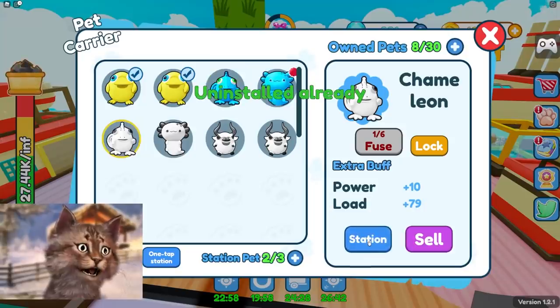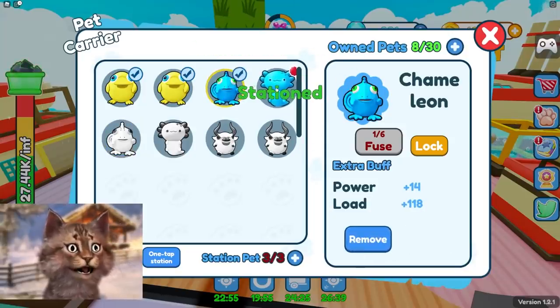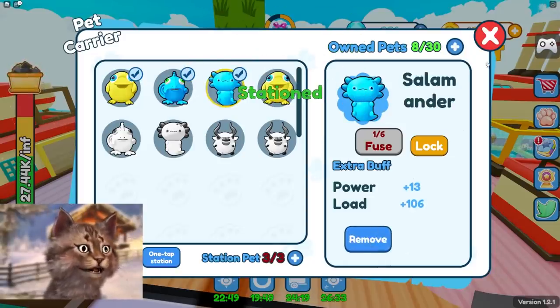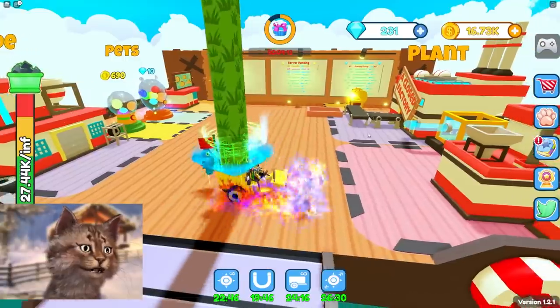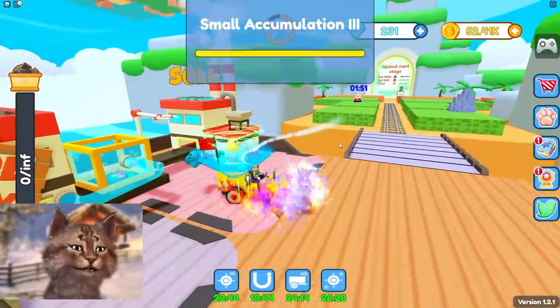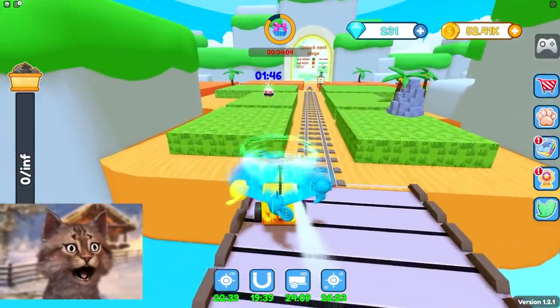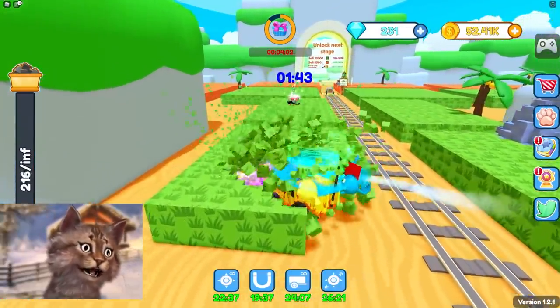I think they're blue because they're a lot more powerful, so I'm gonna equip that. I'm just gonna remove this and put this one. Is it because they're shiny or something? But let's sell all of this. Dude, we need so much of the grass.